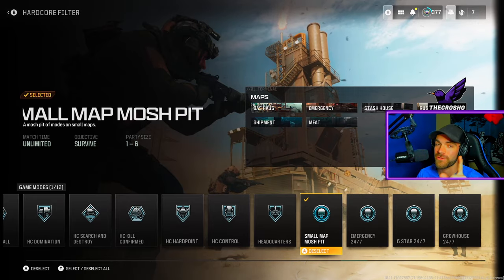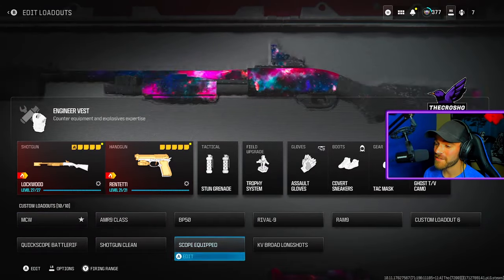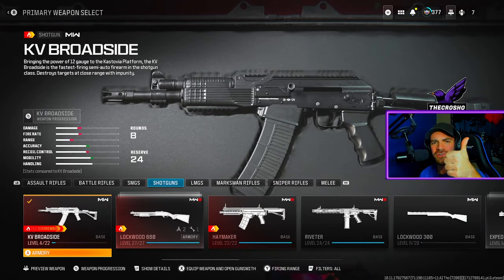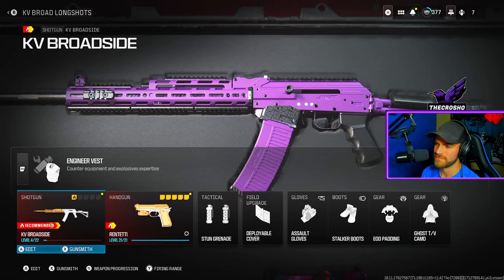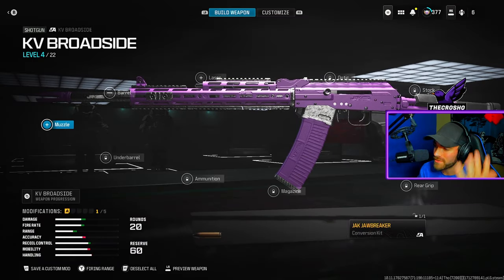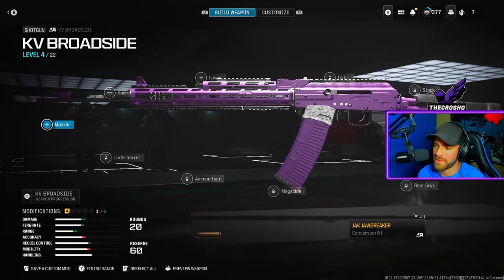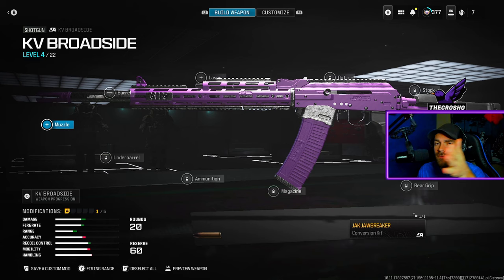Let's talk class setup because this is actually pretty important. First of all, you must use the KV Broadside — it's a shotgun, and that's the challenge requirement. If you're like me and didn't use this weapon when Modern Warfare 2 was the main game, you're probably level one with it. If you are max level, put on long range attachments — damage range, recoil, mobility — for strafing or camping at long range. But if you're not leveled up at all, you'll want to use the Jack Jawbreaker conversion kit.